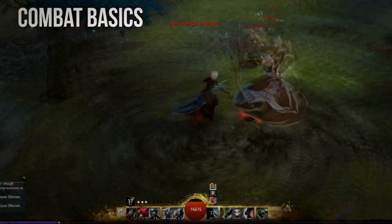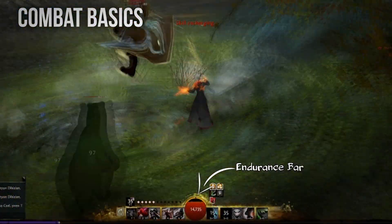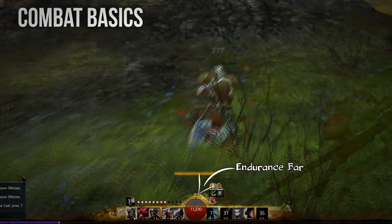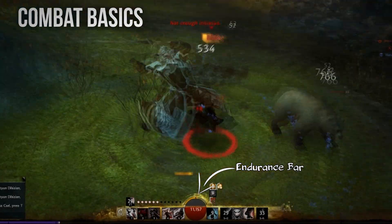In Guild Wars 2, every player has a resource called Endurance, which is used when dodging. Endurance regenerates over time and when you have full Endurance you can dodge twice, each dodge costing 50 Endurance.